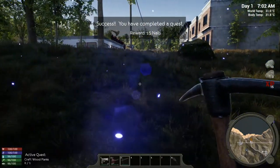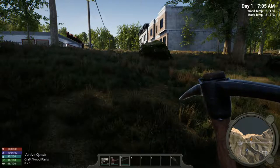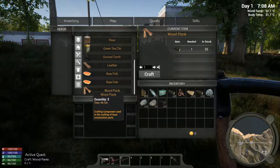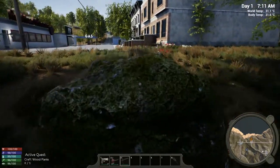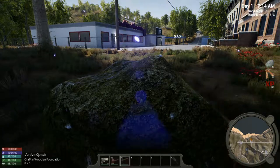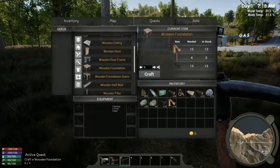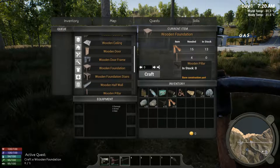10 stone — oh nice, they gave me nails. I'm gonna need those to make beds and stuff. I need to craft one wood plank. I find wood planks under miscellaneous. You craft one and it gives you three. Let's get that built and break a couple more rocks. That was quick — it gave me 10 wood planks. Now craft the wooden foundation, which needs 15 planks, four pillars, and 15 nails.